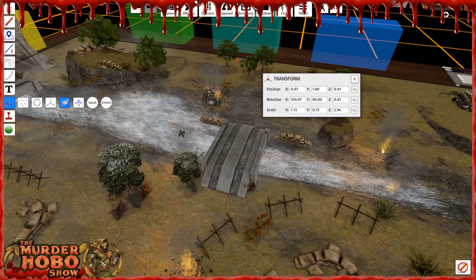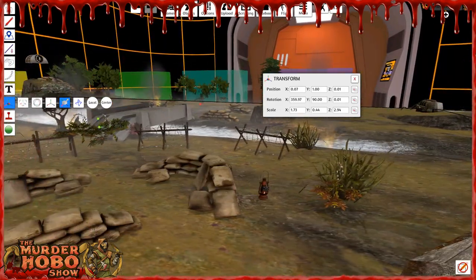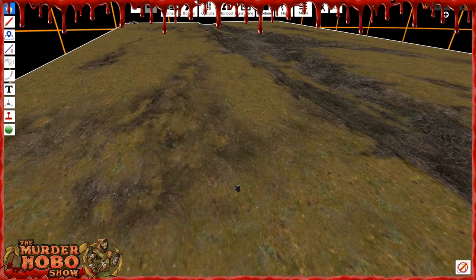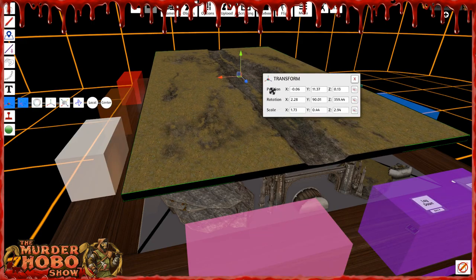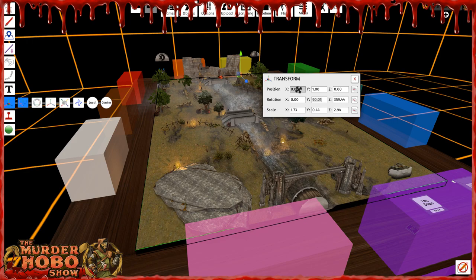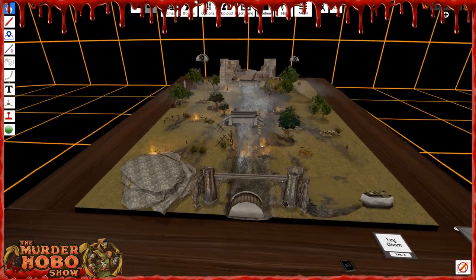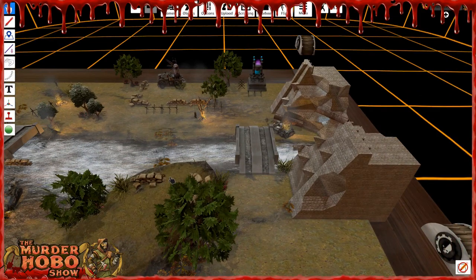Immediately everything looks like it's sitting where it's supposed to be sitting. When you unlock things like these trees they should just fall — oh come on, you're killing me. Oh my god, I hate you, table. Lock it. F8 — position is going to be 0, 1, 0 — rotation should be 0, 0, 90 — that should level everything off and the scale and size can be the same. Not having any luck with this piece.